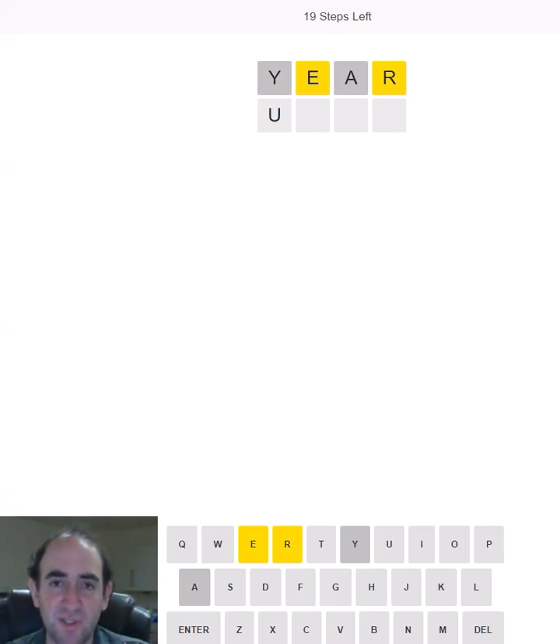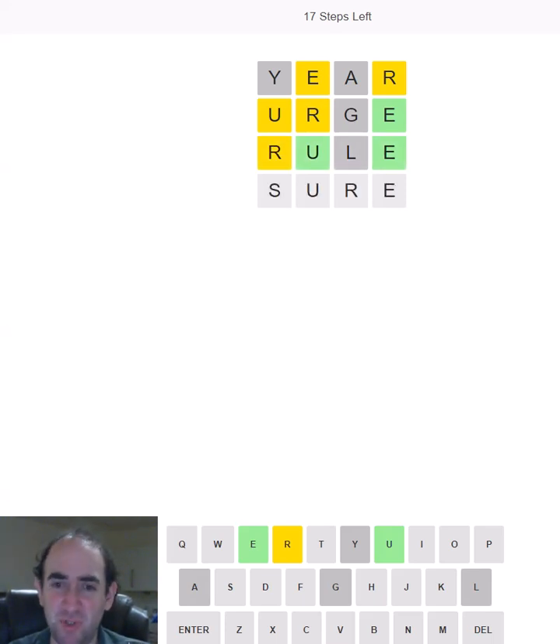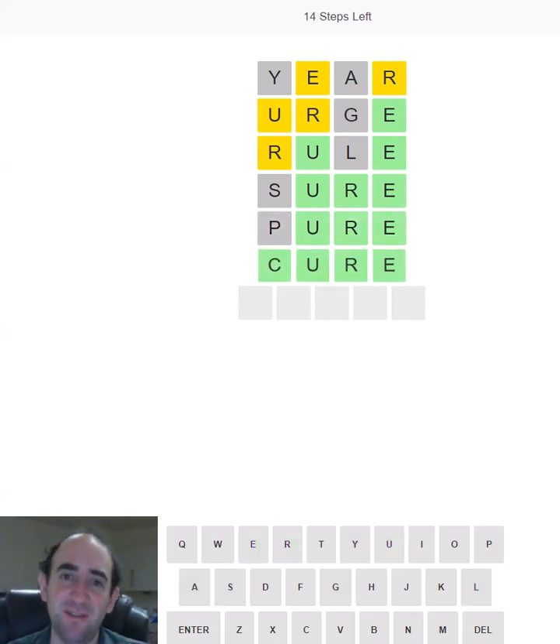So that's been quite a good start. We've got two letters and now up to three, so it can't be TRUE. The R could still be first or third — it could be RUSE, SURE, or RULE. Let's try RULE. Okay, so it's probably SURE. It could still be PURE or CURE. We might be in a hard mode trap here. We got there in the end — that was YEAR, because it's happy new year.